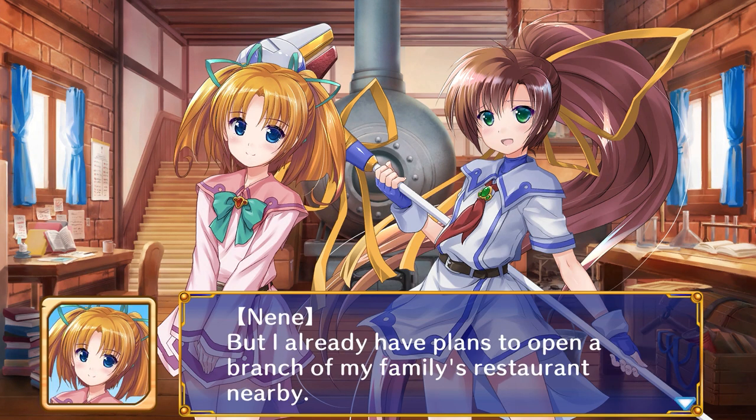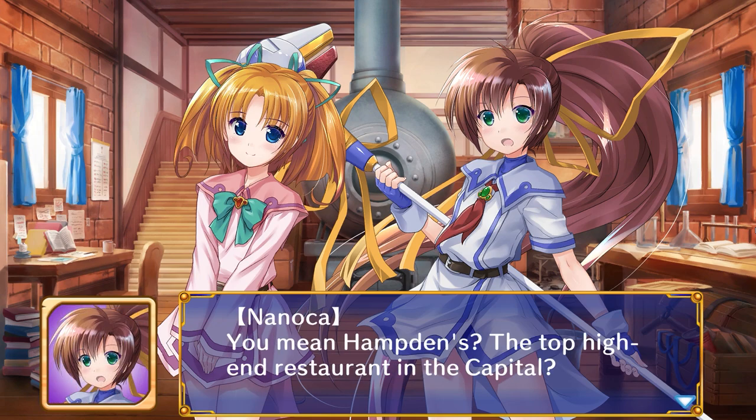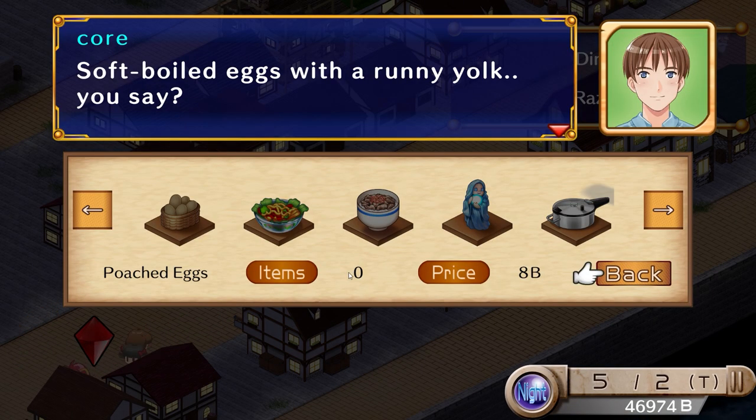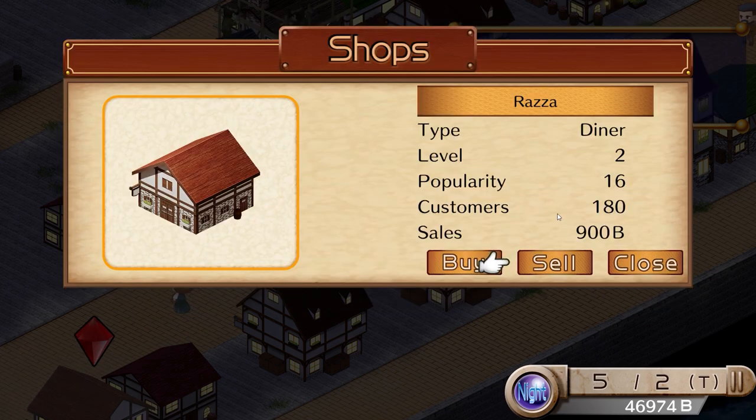Seeing Nanoka's antics as she tries more and more things to enhance Tristia makes for a cute journey. It's compelling to learn more about this alternate world and see the town get busier as time goes on, with people running around the streets everywhere and clear improvements to the numbers.